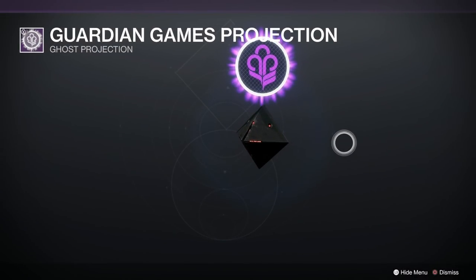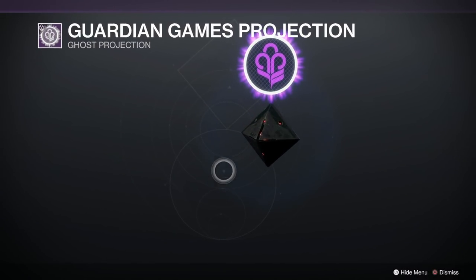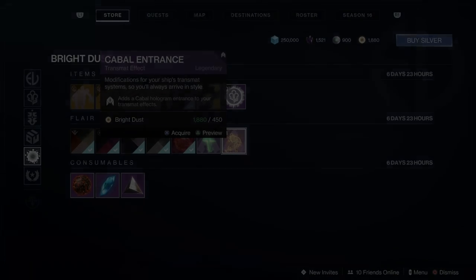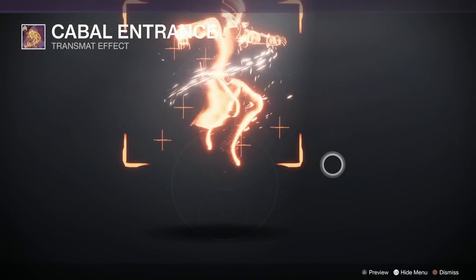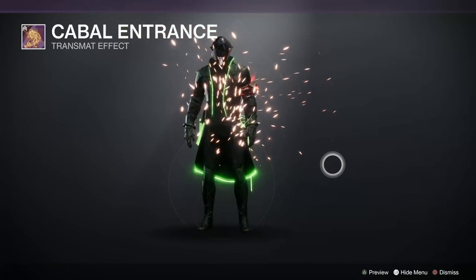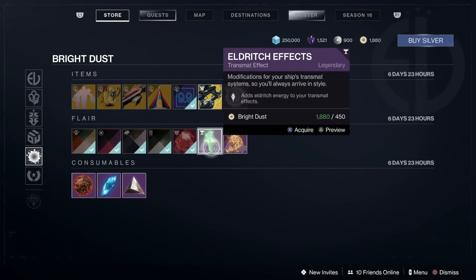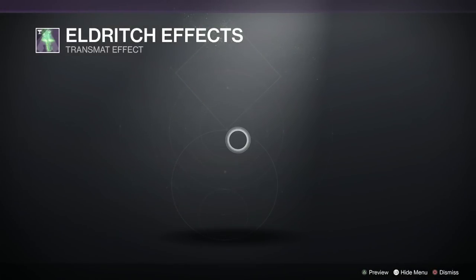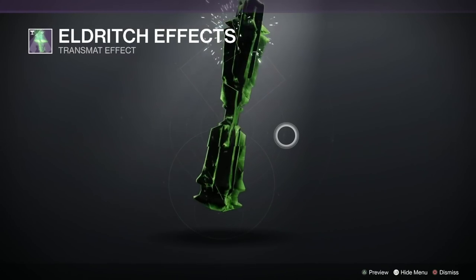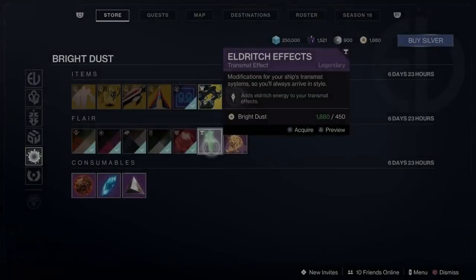And then we've got the Guardian Games projection as well — there's lovely. Is it changing colour? No, never mind. Then we've got the Cabal Entrance transmat effect — it's got a little locking crosshairs on it, quite like that. Eldritch effects — I thought this was going to be a big cupboard but it's not. It's a sort of elongated eldritch chest piece type thing.